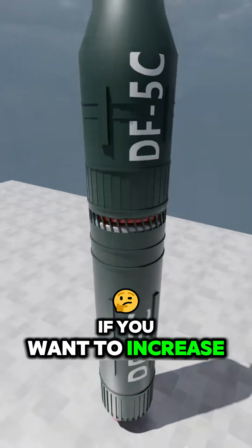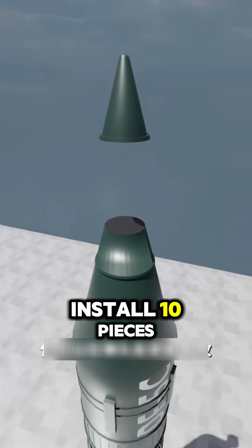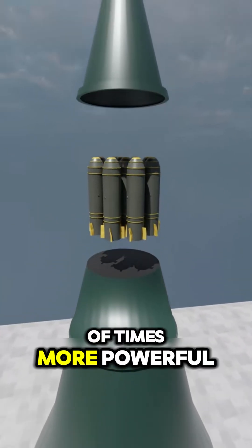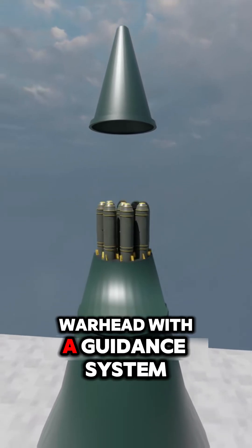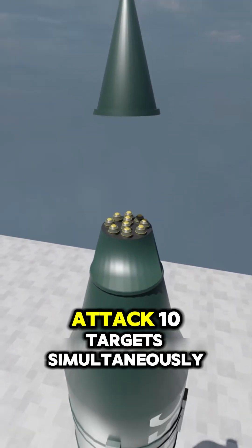If you want to increase lethality, you can install 10 warheads at the tip — hydrogen bombs dozens of times more powerful than Little Boy. You equip each hydrogen warhead with a guidance system, allowing you to attack 10 targets simultaneously.